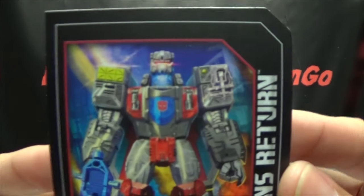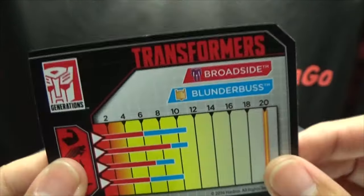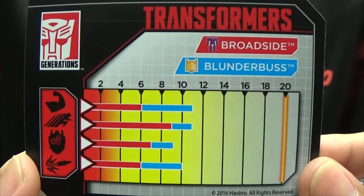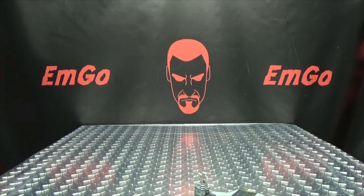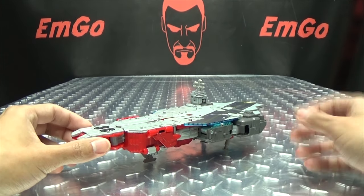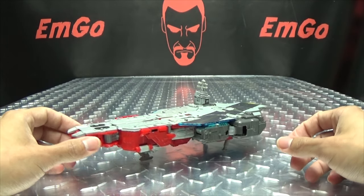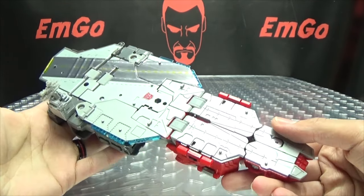Also included is the collector's card with that same piece of artwork of Broadside, and on the other side you have tech specs for both Broadside and Blunderbuss. Hooray for cards. So moving right along, here we have Broadside — and he has his good points, his bad points, and his very bad points. We'll get to that as we continue on with the review.